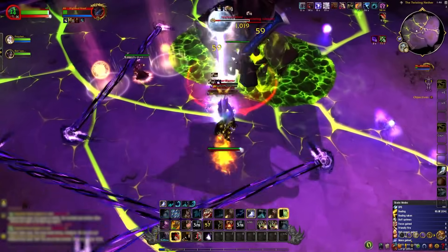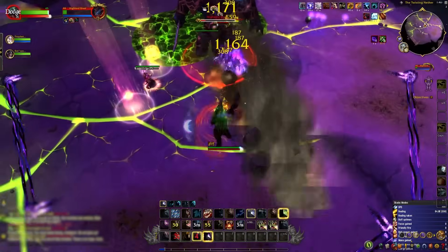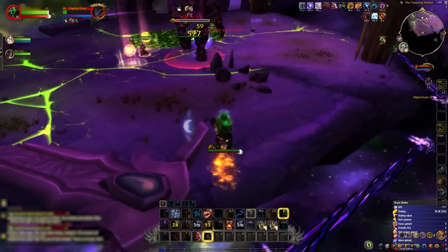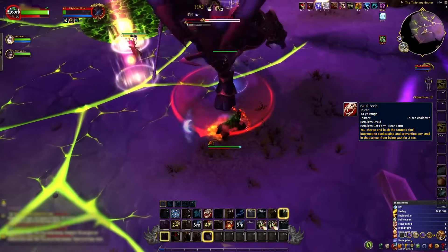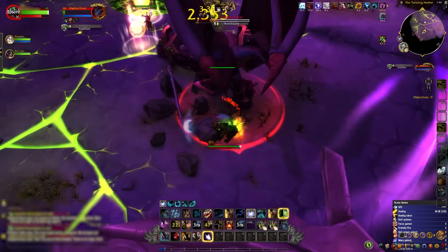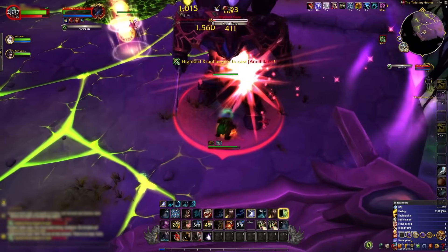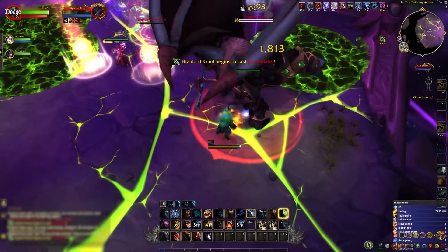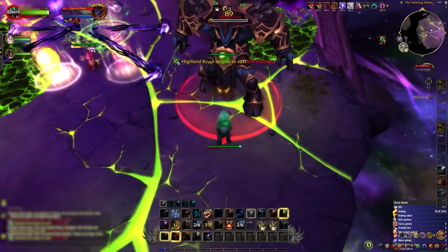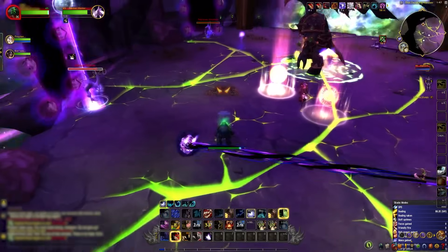For Nether Stomp, sidestep the fiery patches it leaves. Twisted Reflection is the one to watch — an interrupt using Skull Bash is crucial, or you risk a significant heal for Cruel. If you miss the interrupt, use a Holy Orb to remove the debilitating effect. As for the purple cutter beams, being a druid lets you nonchalantly stroll through. Though brief, this encounter packs a punch with numerous challenges and potential missteps, like the peril of being hurled off the platform.